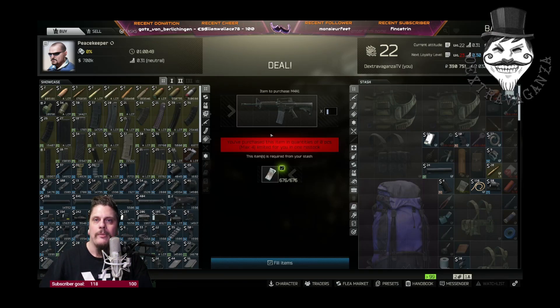Hello everyone and welcome to my Gunsmith Part 4 tutorial for the 12.12 patch of Escape from Tarkov. You'll need an M4 — you can purchase it for $676 if you have Peacekeeper Level 2.